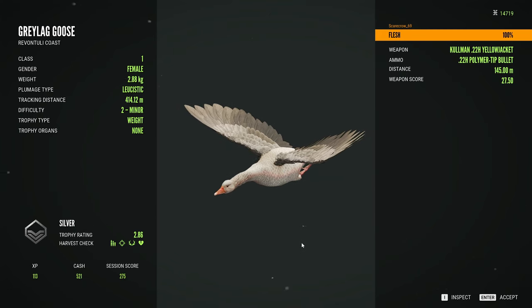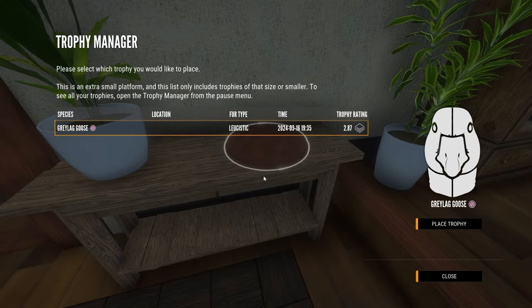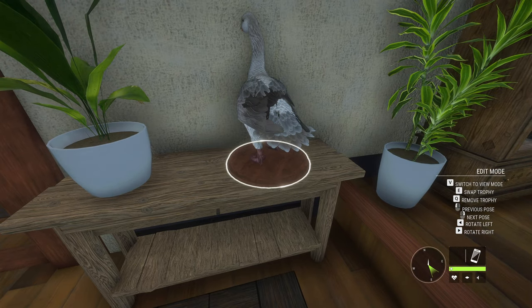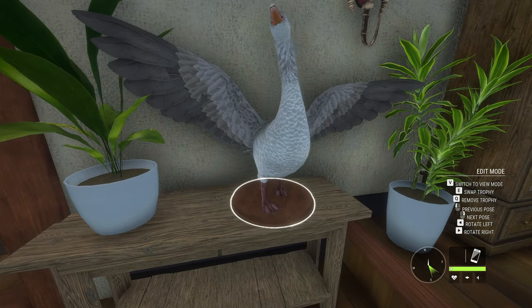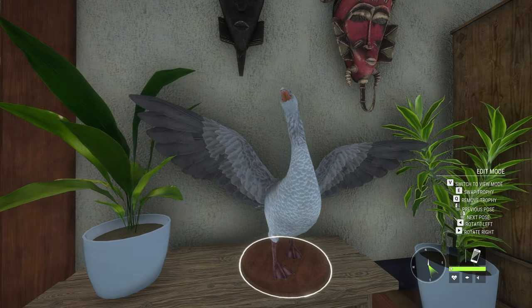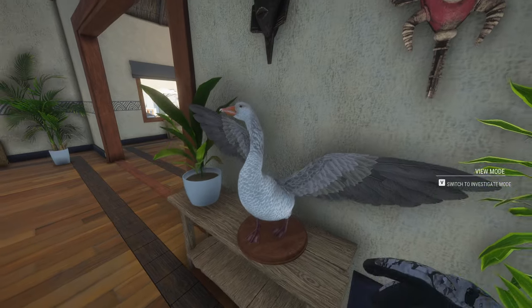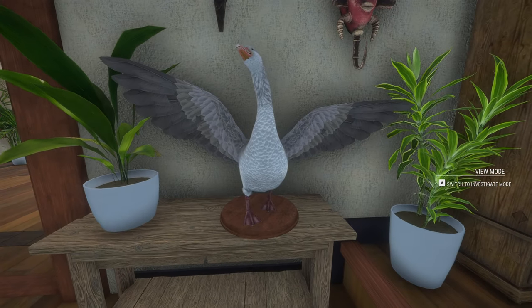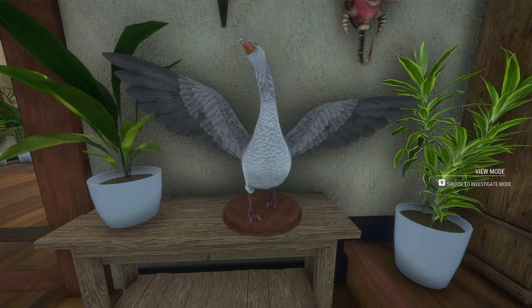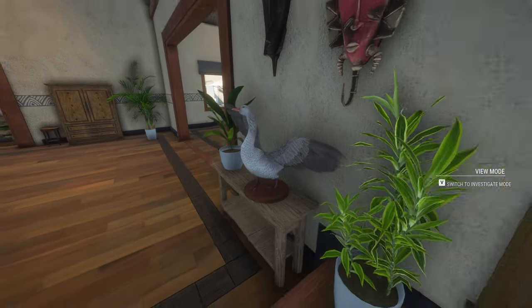I just can't get over how beautiful this is — how pretty this thing is. We're going to put this beautiful goose right here. There we go — a beautiful, gorgeous, amazing leucistic goose. Oh, that looks so cool! Such an awesome trophy. That is probably my favorite thing that we've killed on this new account playthrough so far. The diamond black grouse was awesome, don't get me wrong, but this is just incredible. I really like this a lot.